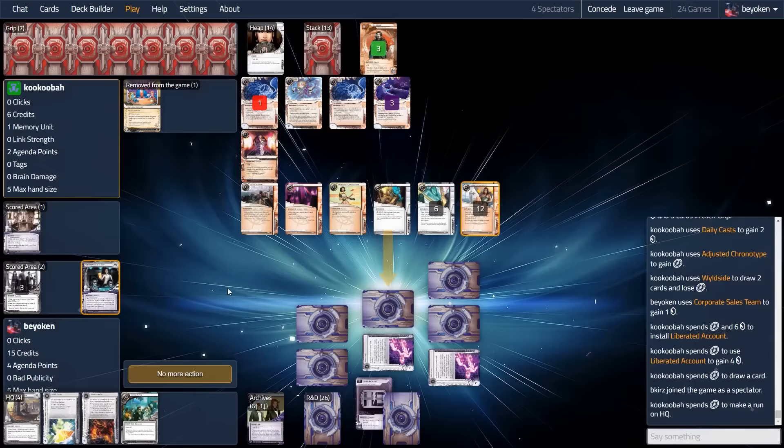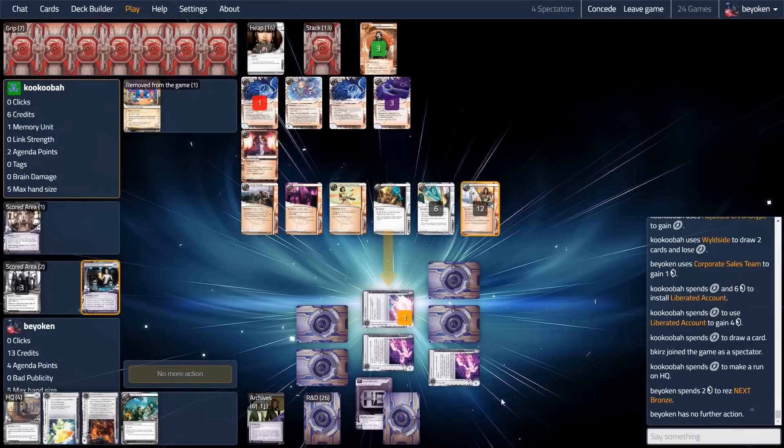With double Biotech score, I can go from 4 points to 7 with a never-advanced Food in my hand. My opponent finally runs HQ, but that's a couple of turns too late. I don't mind them stealing Food at this point — if they want to swap Food to me, that's not to their advantage because it puts me on match point.